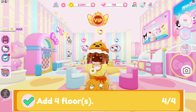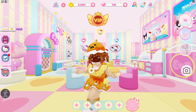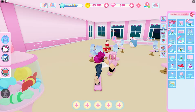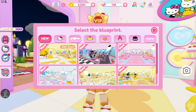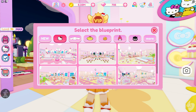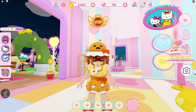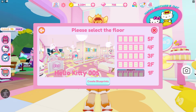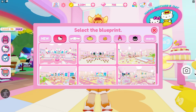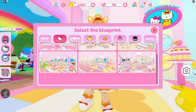The first thing you have to do is get the fourth floor, which means you first need the first, second, and third floor. To get more floors, the main thing I recommend is doing your blueprints. If you're new and only have one floor, start with the very first blueprint. Go up to the blueprint icon — the Hello Kitty ones give you the most popularity and coins, and you have to do them to complete some of these tasks.